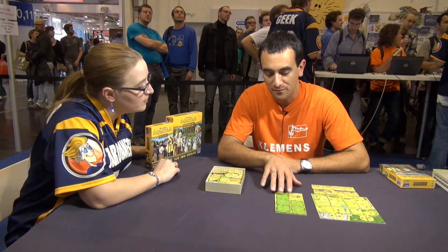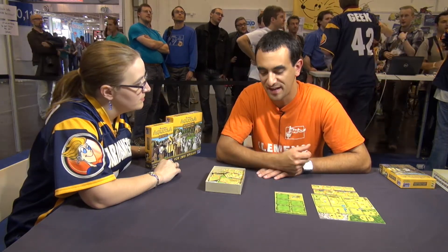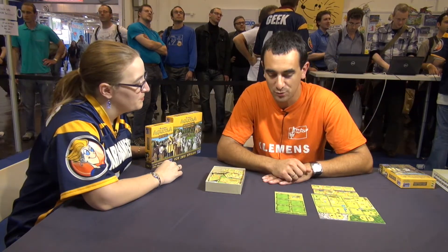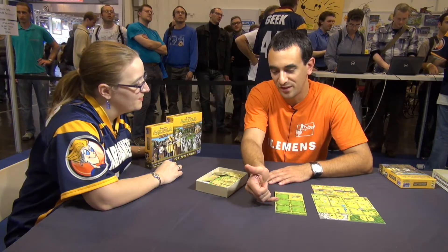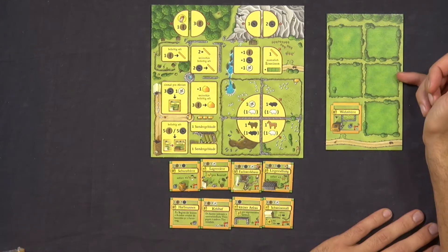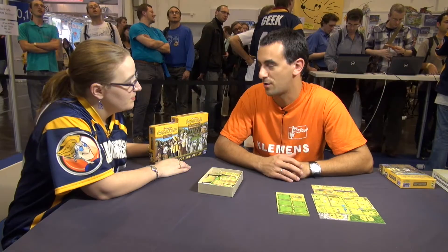What the designer did was look at the game board and include new buildings that refer to specific places on the board. For example, we have the wild boars that live in the woods, so those tiles can only be placed next to the wood. We have tiles that have to be placed next to the road, and tiles that have to be placed in the middle. So there's a huge variation in this box.